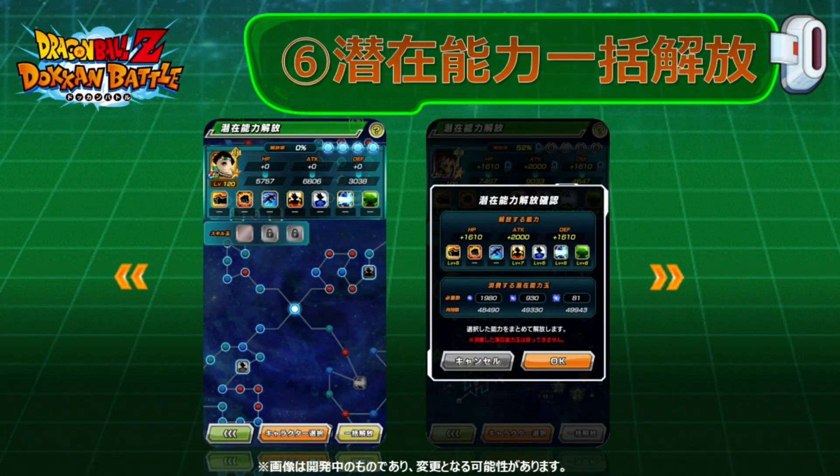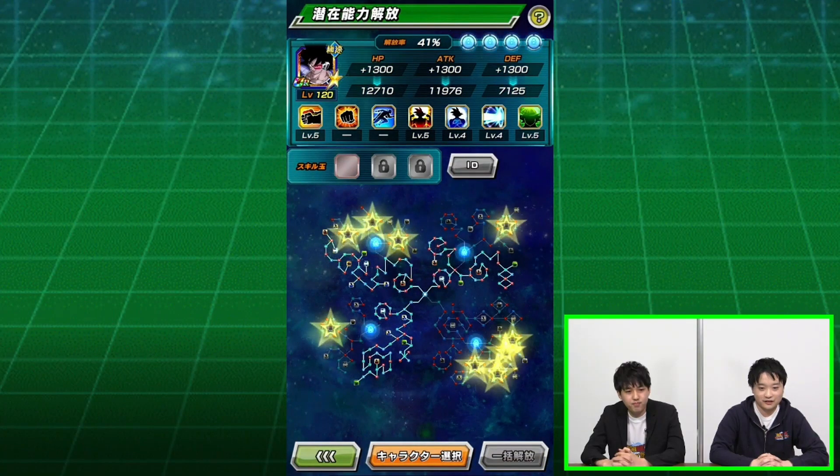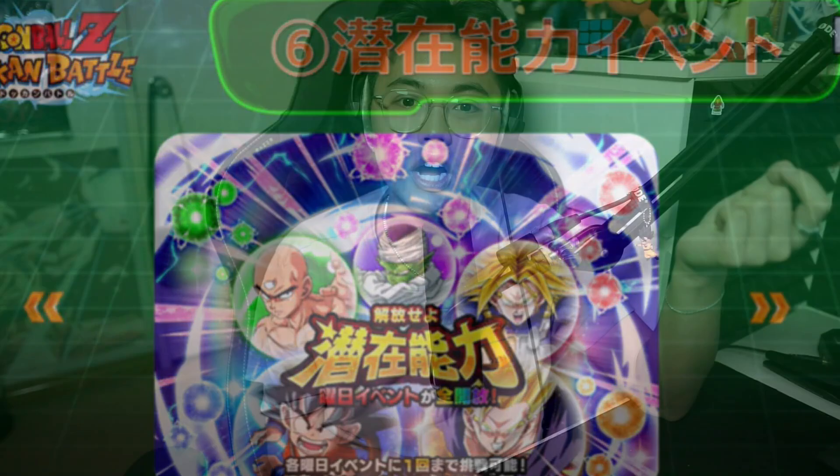We got some great quality of life changes. The biggest one is the hidden potential quality of life change — we can finally select every single node with one button as long as you have enough orbs to fill out the hidden potential system. That is beautiful, probably one of the best features for me specifically. There is also a change on the Dragon Stone pricing for changing a hidden potential: instead of 10 stones it only costs one stone, which is very good, saving you a lot of Dragon Stones in the long run. There's also going to be a weekly orb event, and I assume it's similar to the milk carton training on JP where you do one stage and get an abundance of rewards — getting every single colored orb and all the different sizings in one singular stage instead of doing five different stages.